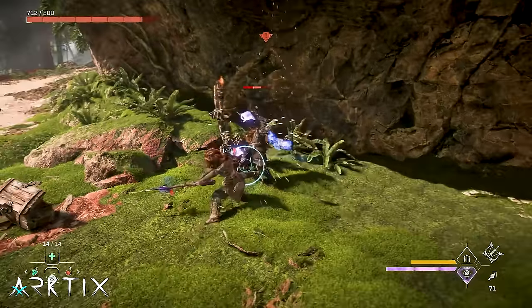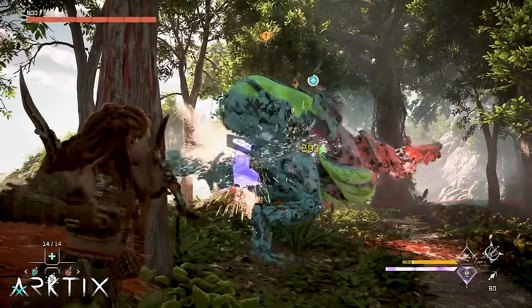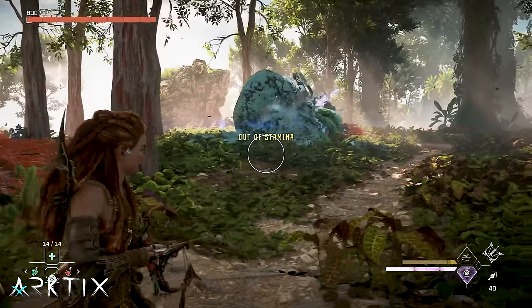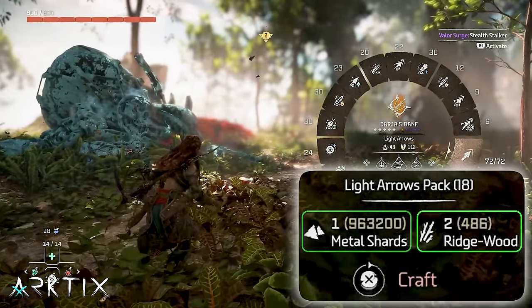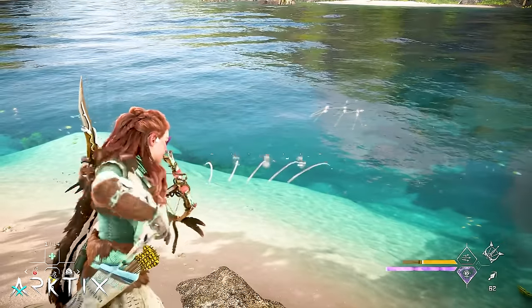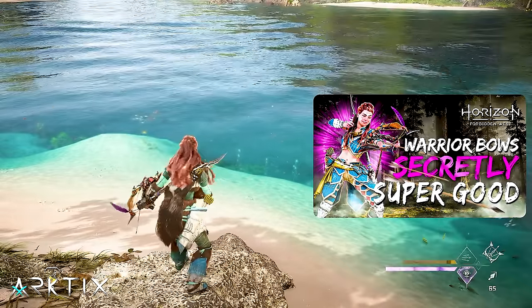Warrior bows are a brand new bow type intended to complement a melee playstyle, but despite the fact that they deal more tear than impact, the higher rarity ones actually work really well for dealing a lot of impact damage really fast. Warrior bow arrows are also really cheap, costing just ridgewood and shards. To use them effectively, you need to know how to quickly fire volleys of 5 arrows with the spreadshot weapon technique — I'll link my warrior bow masterclass down below.